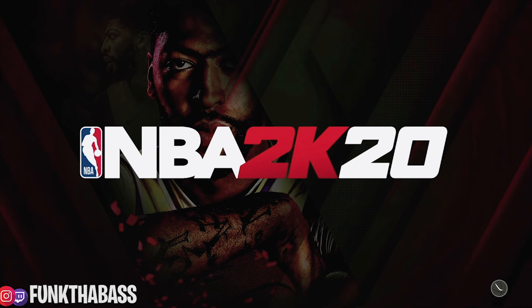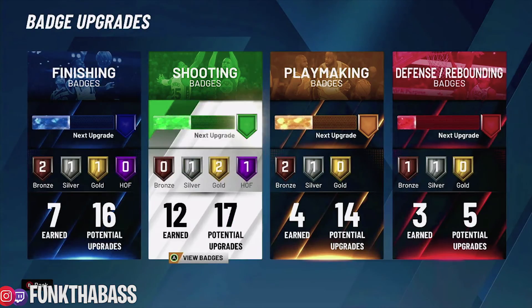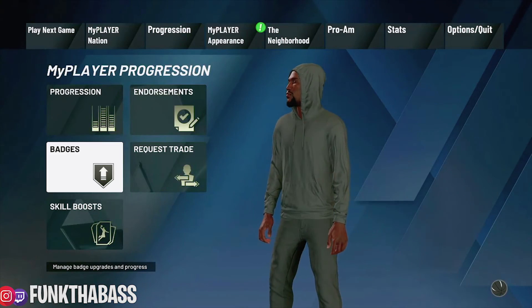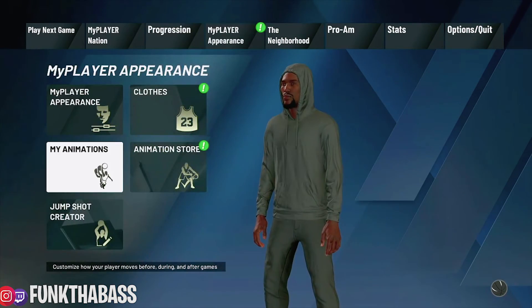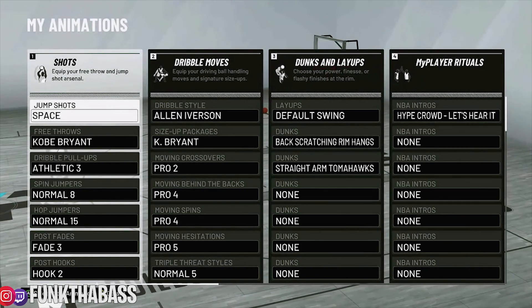Let me back out of here and go check my badges, because this is where it happened the most. Like you get out and go change your badges or whatever. I'm going to go inside badges, possibly change something, go back to my animations. Wait for it — the game is loading up kind of quick today. Usually takes a minute when I quit out and come back in. And it's still on space.